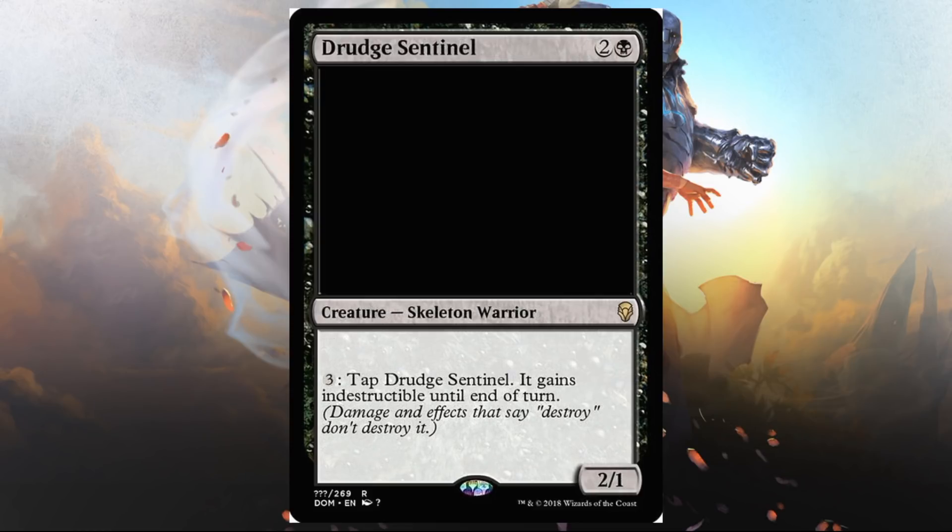Dredge Sentinel — black and two, creature skeleton warrior, 2/1. Pay three, tap this, it gains indestructible until end of turn. If you weren't convinced before, I think this is the new Regenerate — we've seen that in recent sets where they use mechanics like this instead. Is this a good card? 2/1 for 3 with an ability that also costs 3 doesn't feel great. If there's a persistent threat in Limited coming at me on the ground I need to hold at bay, yeah, it's probably great. But I don't know if I main deck this — it just feels a little underwhelming.